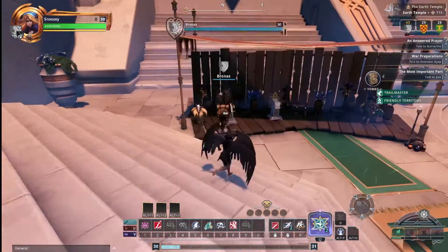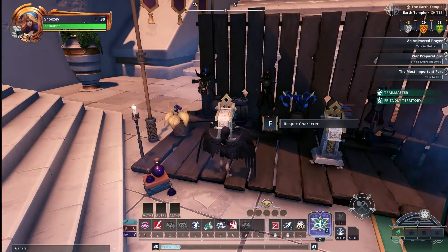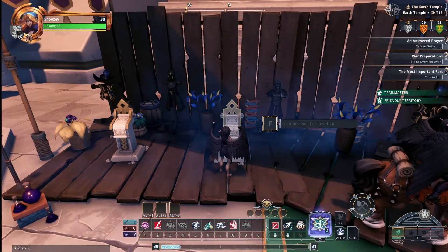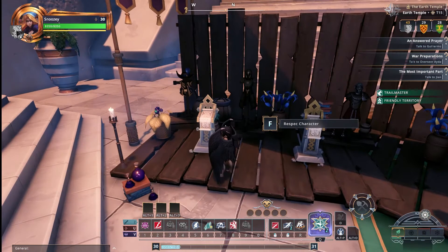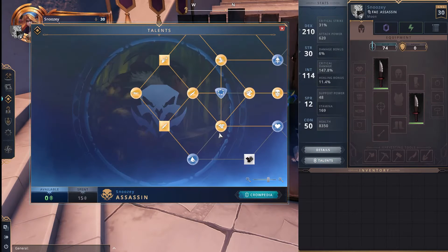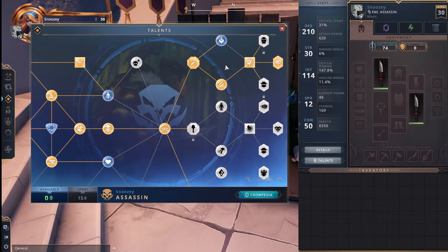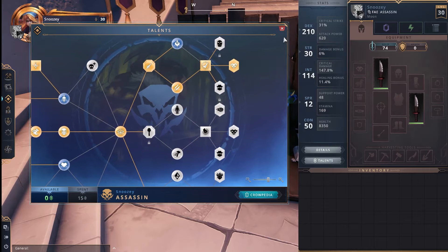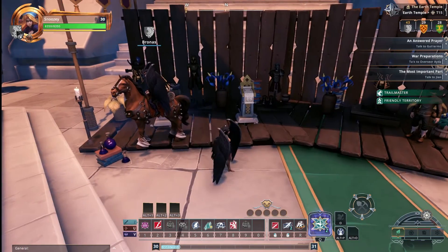If we go over here, you're going to see that you have a respec character option. VIP status needs to be active to use any of these. If you go over here, this will level your character instantly to level 25. What's really important to note is if you go to your talents in game, it'll often tell you that you can't respec things like your promotion or the domain. That's not actually true — if you have VIP status, it'll respec all of that for you, and it's absolutely free if you have VIP.